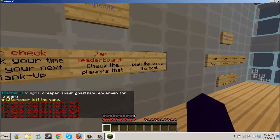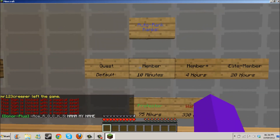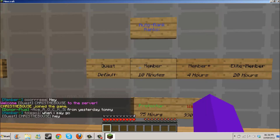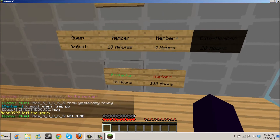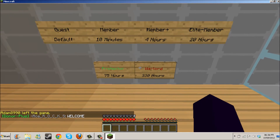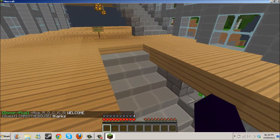Let me turn down this music — it's so loud. There we go. So the auto ranks are: Guest is the default, Member is 10 minutes, Member Plus is 4 hours, Elite Member is 20-plus hours, Protector is 25 hours, and Warlord is the top rank. I haven't seen any Warlords yet, so maybe you guys could come on and get Warlord status.